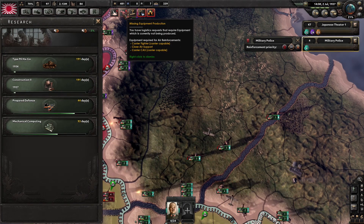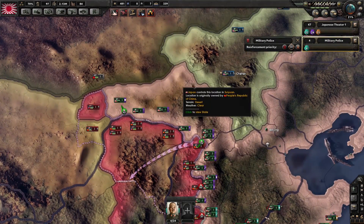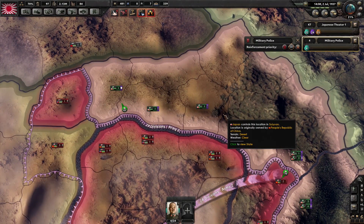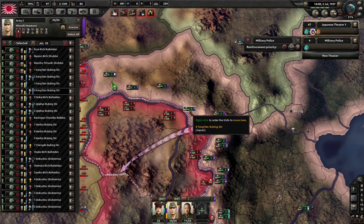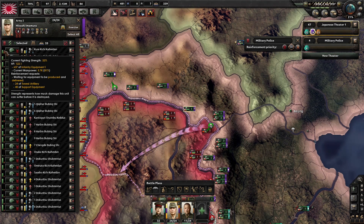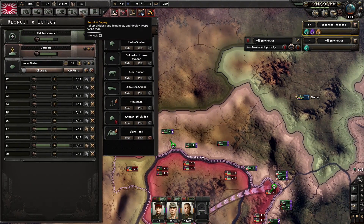What are we not producing? Carrier fighters, close air support, and carrier close air support — I'm fine with that. So the northern front seems to have stalled mostly at the river, which is not surprising really. They're suffering a lack of fighting strength — we're missing towed artillery and support equipment and infantry equipment. We're not producing it fast enough, probably because we're throwing it at these new troops.